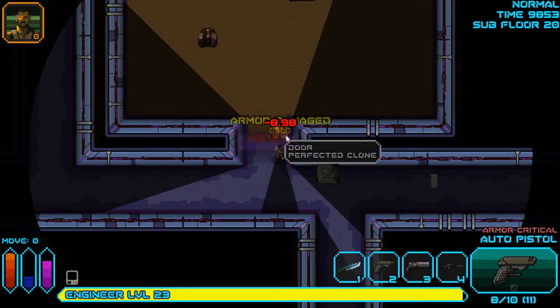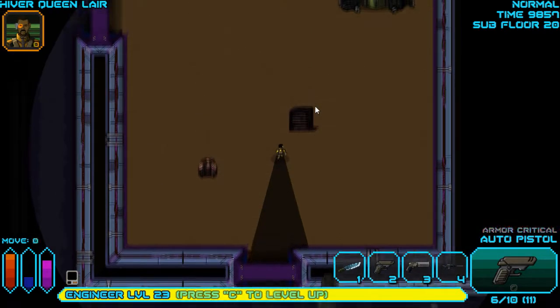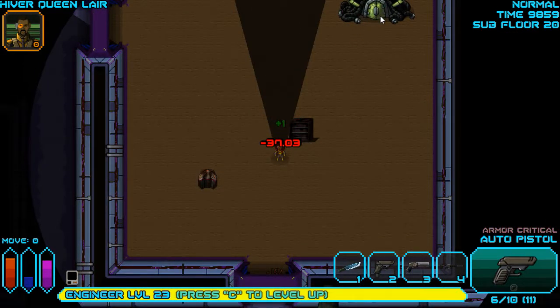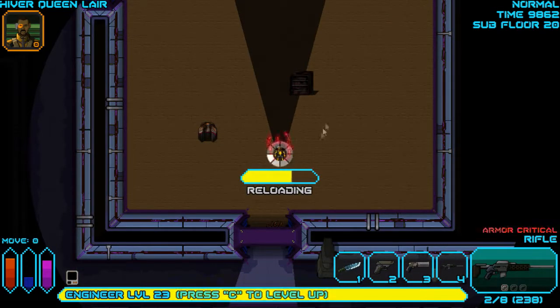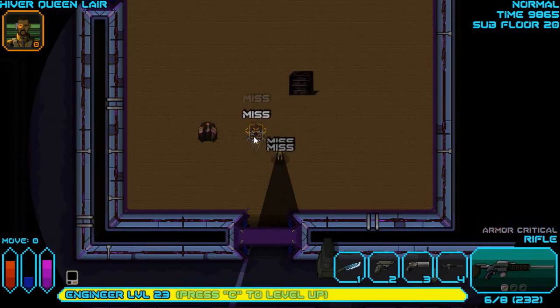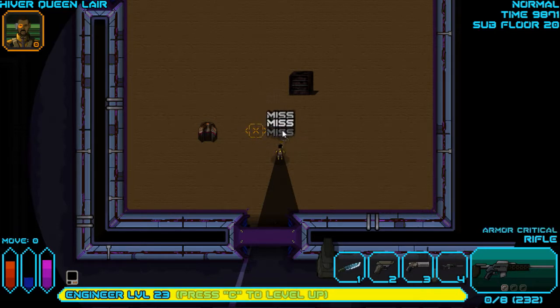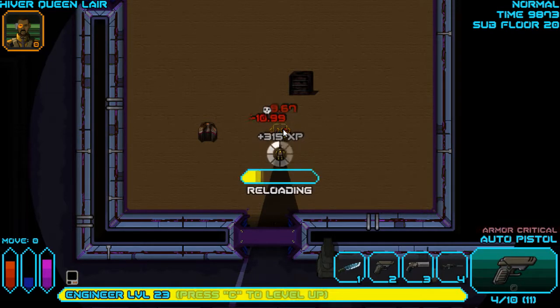My armor is now critical — I have not found a single thing to fix armor. Oh, there's that queen I was talking about. She spawns dudes. There's a spider somewhere — yep, spider doing damage. Get to that queen in a second. How in the world is the ammo — I never reload.